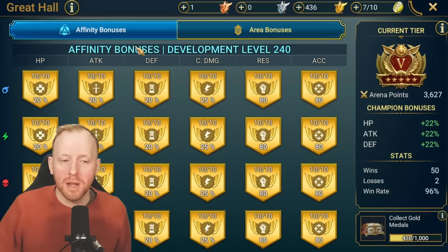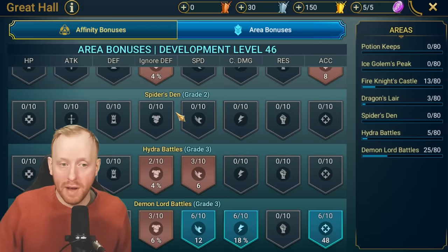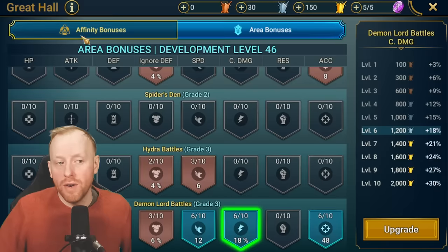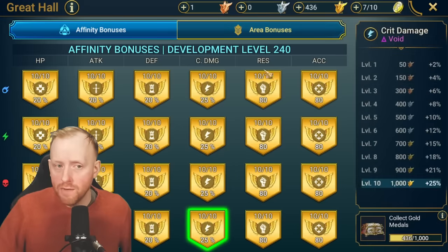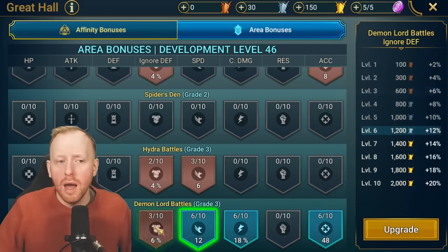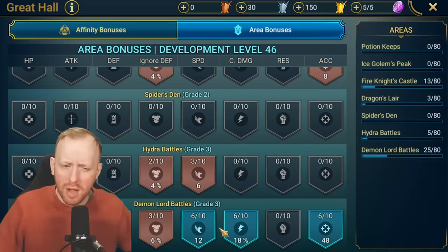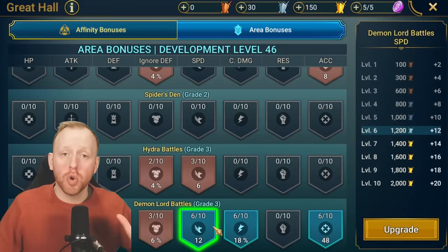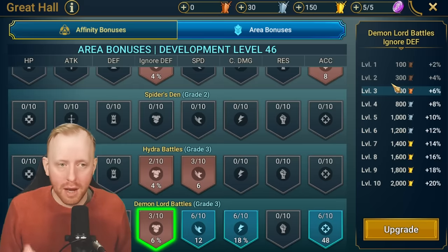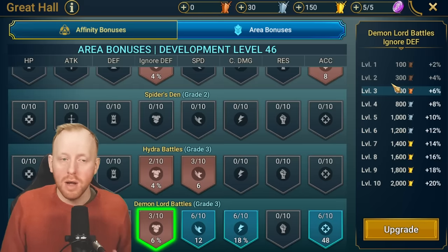They also added some new stats. In the old way we had HP, attack, defense, crit damage, resistance, and accuracy. The new one added speed and ignore defense. They also increased crit damage to 30%, whereas before it was only 25%. The accuracy and resistance stayed the same, and HP and defense stayed at 20% as well. So we got 5% more crit damage, 20 speed, and — more importantly — 20% ignore defense.